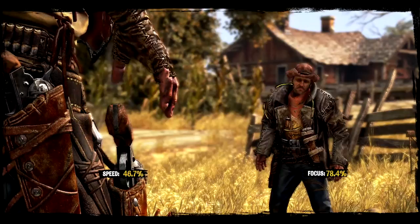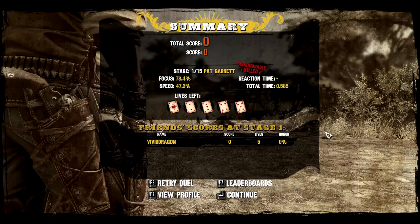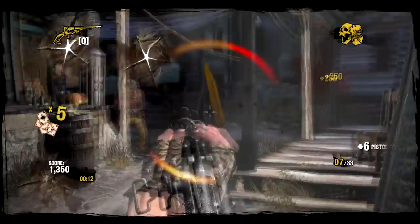You do have an option to skip duels — you'll hear a heartbeat sound letting you know you can draw first, and if you do there's pretty much no way the other person has time to react, so you can skip all of these if you want. You get a score penalty for a dishonorable duel, however. Once you finish the story, you can return in New Game Plus to replay it with all your upgrades and see what high scores you can get while blasting through even faster.